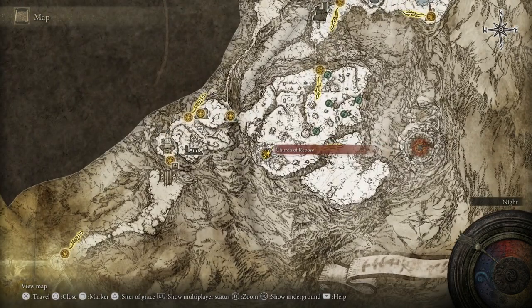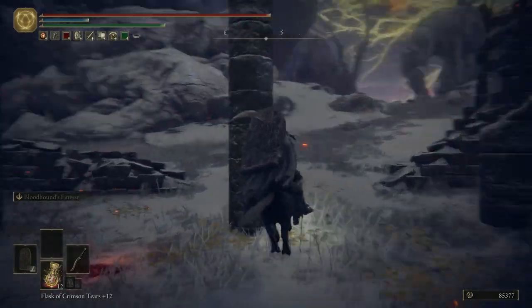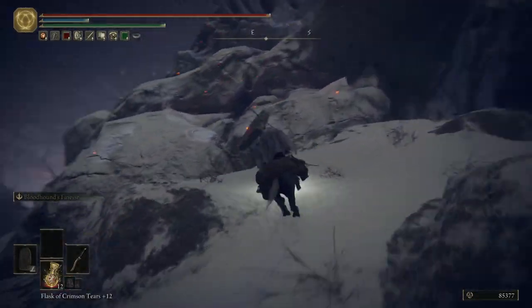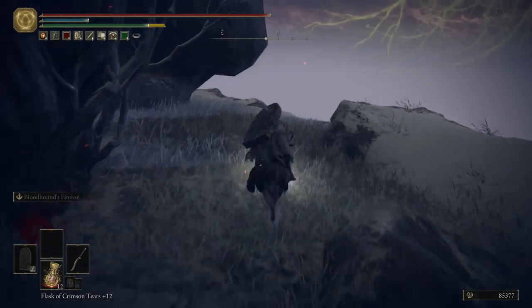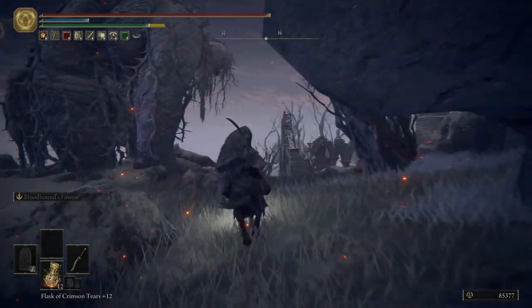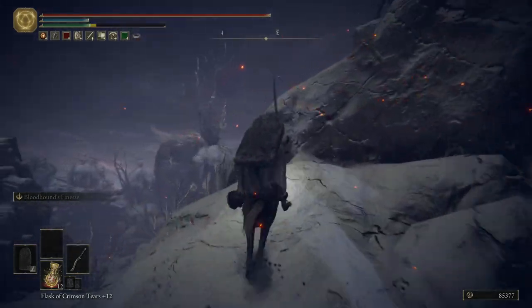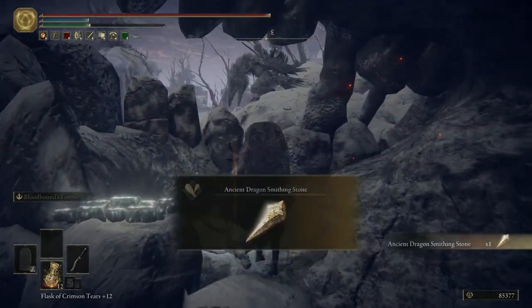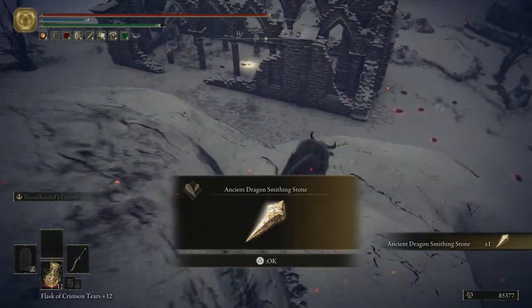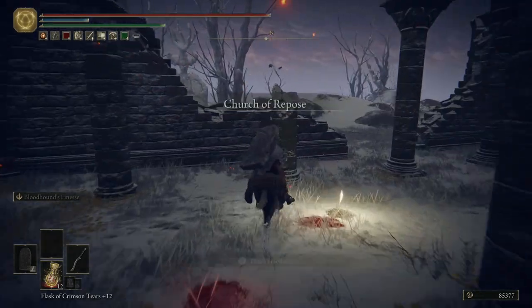Before we do anything, I want to point out something I missed. I'm at this church and we're going to get one of these ancient smithing stones. There's actually a second one I forgot to bring up. Behind the church there's wind you can take up — we got an ash of war from that — but if you go to the front there's a giant skull, and if you go into its mouth you can pick up a legendary ancient dragon smithing stone. Now we have two of those.